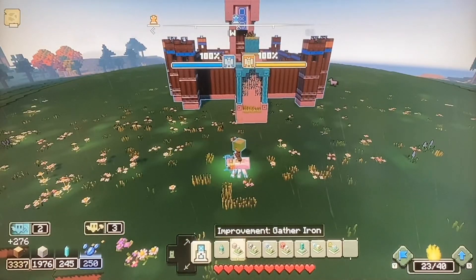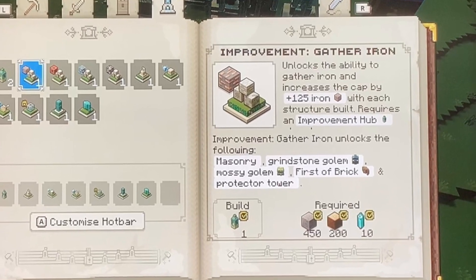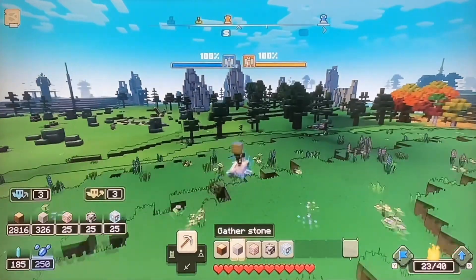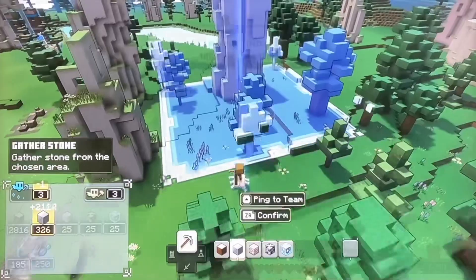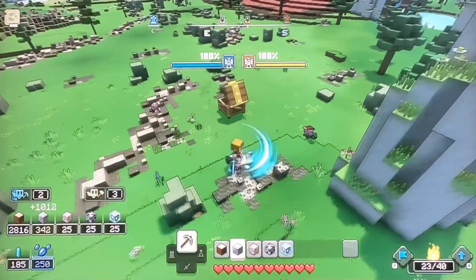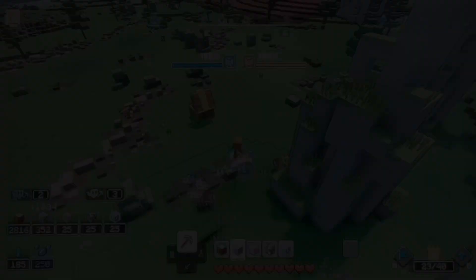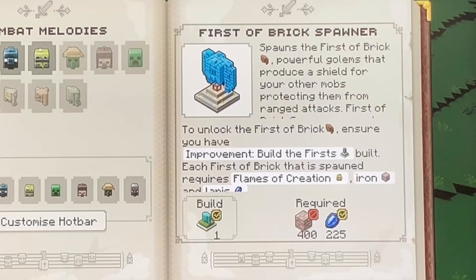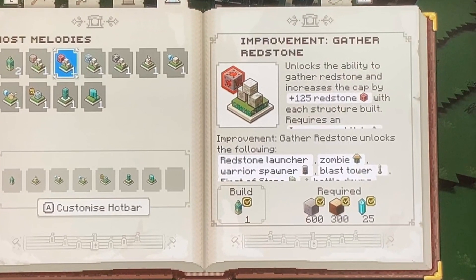Moving on to the actual Improvement Structures, starting with the Improvement to Gather Iron. This gives you the ability to gather iron, and every single Improvement Structure you build increases the amount of iron you can hold by 125. On top of that, it also gives you the ability to build the Masonry and the Protector Tower, and spawn Grindstone Golems, Mossy Golems, and the First of Brick.